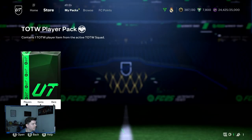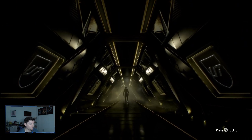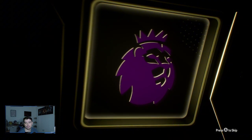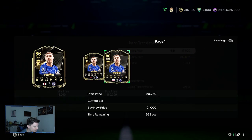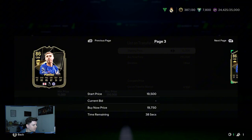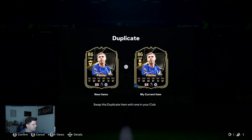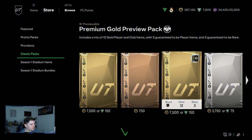And lastly, Team of the Week - it's a walkout, so it's above 86. CAM, English - got Cole Palmer again! I've already packed him once when he first came out. He was quite a lot of coins but I think it might be worth keeping him. Is the other one untradeable? Yeah, so I'm going to keep him in duplicate storage.